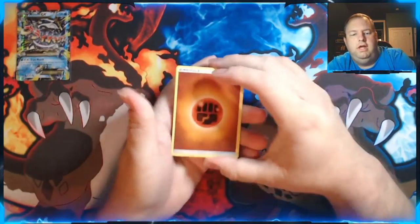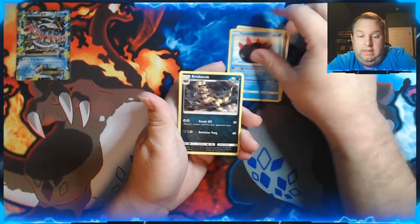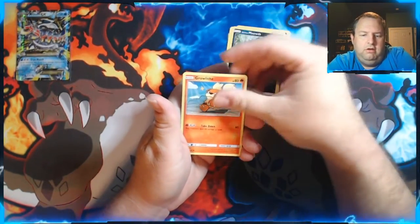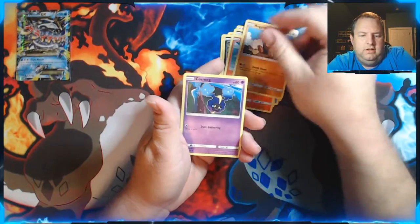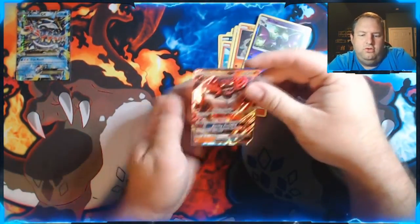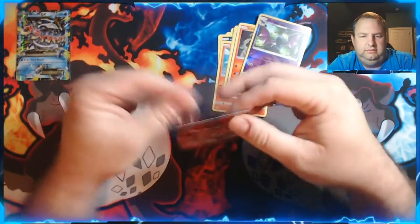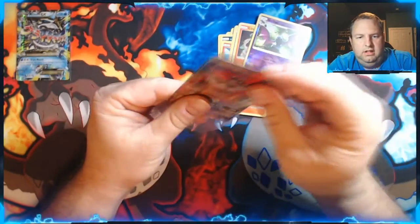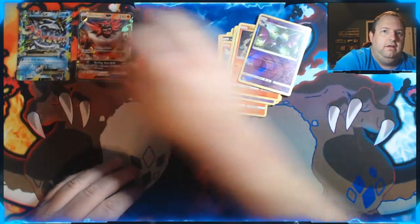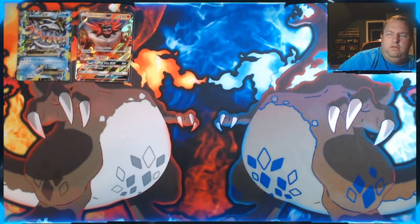Let's go with fire since it's all the Growlithe. We got Pukumuku, Croconaw, Rainbow Energy, Alolan Meowth, Growlithe, Roggenrola, Cosmog, Litten, a Reverse Holo Golbat, and — oh — an Incineroar GX! Nice. I think that's the second one of those I've got.